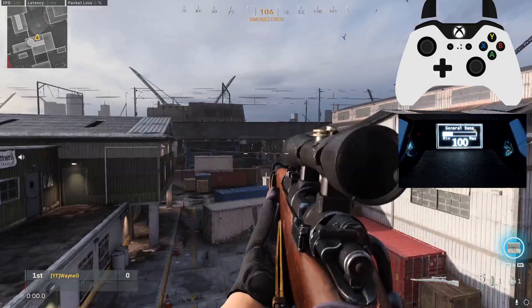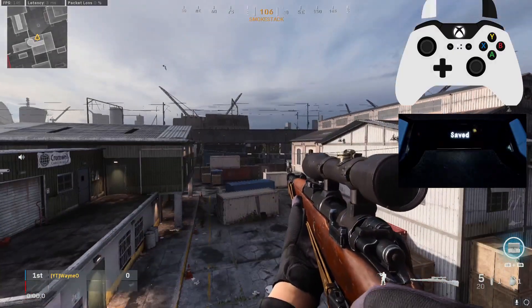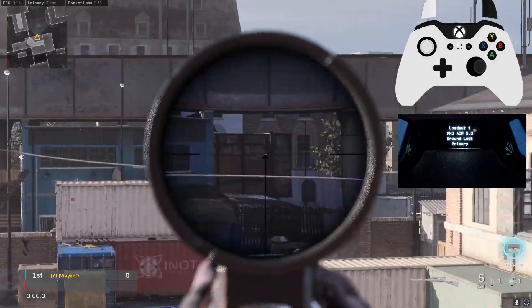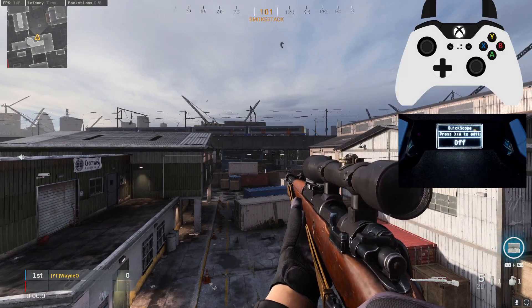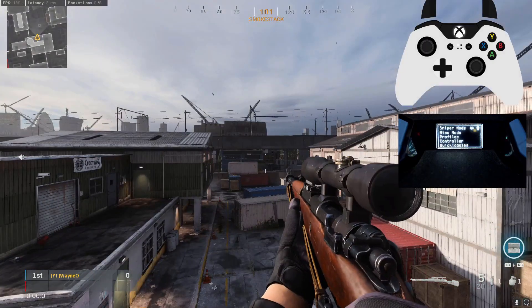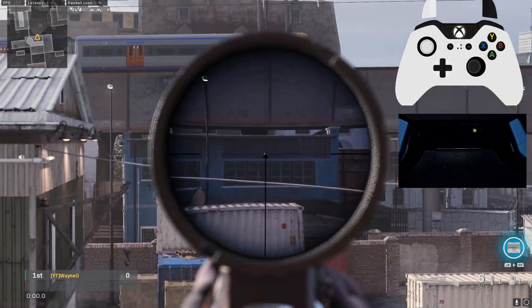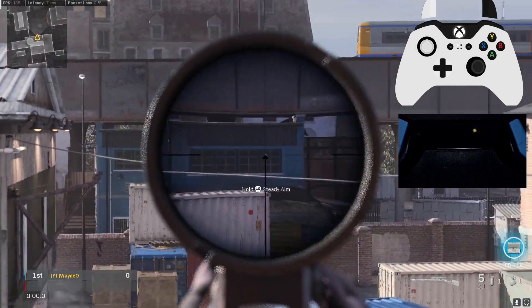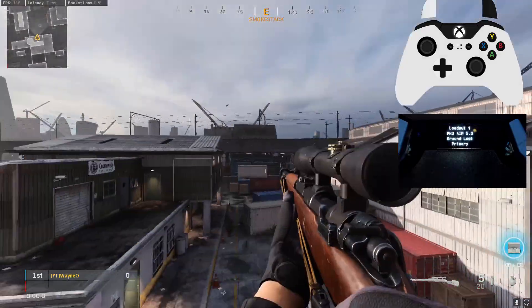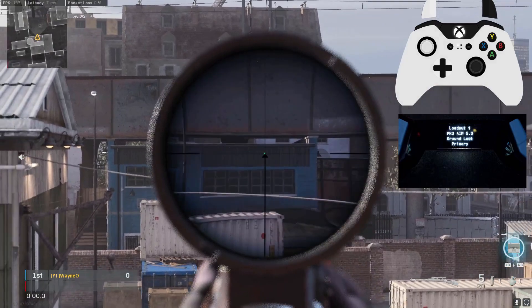If I put the general sense back up to 100 and leave it there, but have the ADS sense on 100, you'll see that when I aim down my sight everything is normal — I have my high ADS multiplier of around 0.80 or 0.85. If we go into the Sniper Mods and go over to the ADS sense option, we can turn that down to 50. Once I ADS, you'll see it's very slow. I am moving my stick all the way to the left and all the way to the right. If I deactivate Sniper Mode and aim down, everything's back to normal. You can play around with that if you like — if you want it to be faster or slower, it's all up to you.